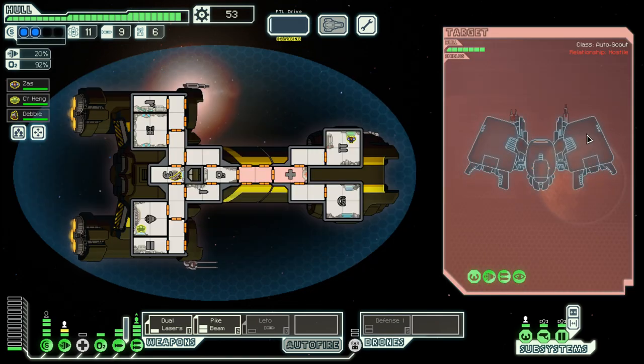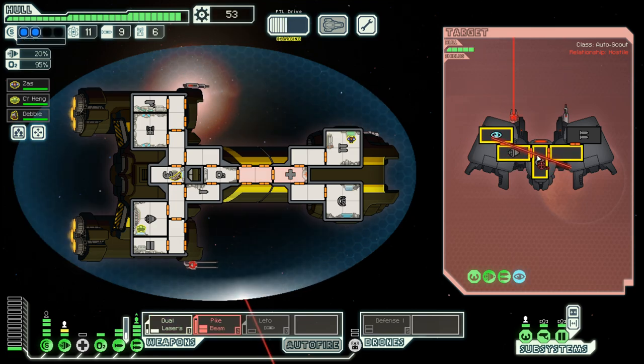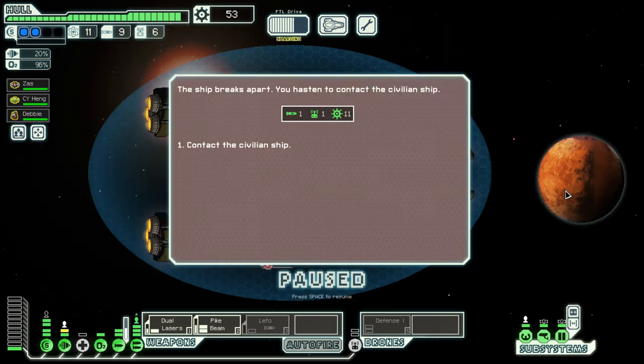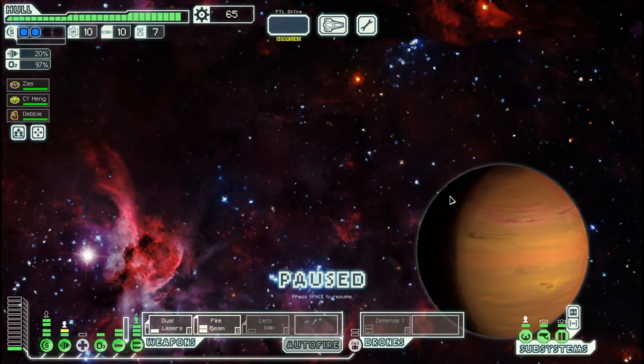That should be an easy one, because weapons cannot do us any harm. They have no shield, so let's focus on the cloaking — and then it's easy play. And they're already gone. Let's go here and then to the exit.